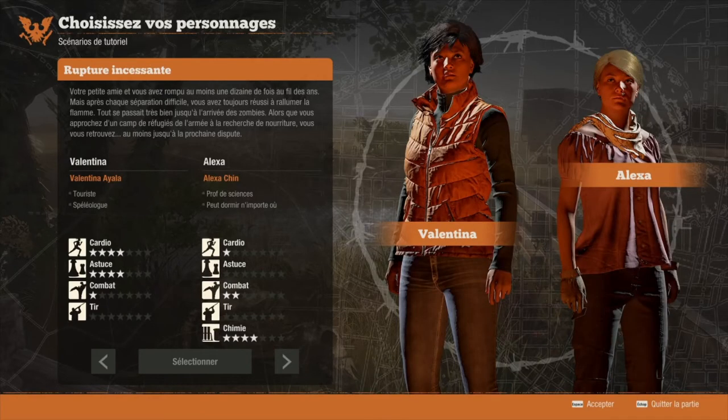Le troisième duo, conseillé pour démarrer le jeu, c'est Valentina et Alexa — la team rupture incessante. Leur histoire : votre petit ami et vous avez rompu au moins une dizaine de fois, mais vous avez toujours réussi à rallumer la flamme, jusqu'à l'arrivée des zombies. Valentina a comme traits touriste et spéléologue. Alexa est prof de sciences et peut dormir n'importe où. Cette team est recommandée car il n'y a pas de points négatifs dans leurs traits de caractère.